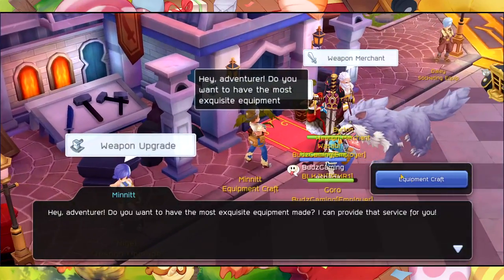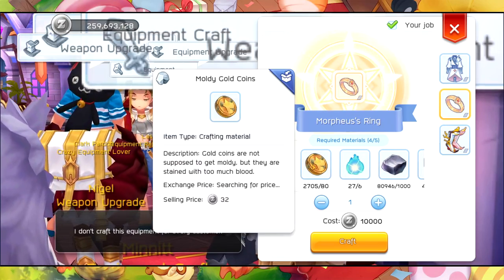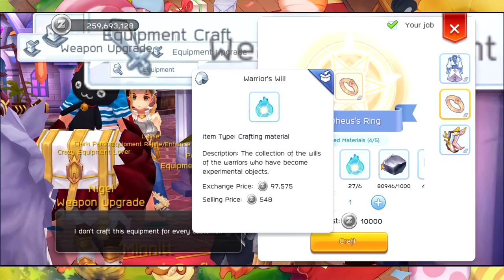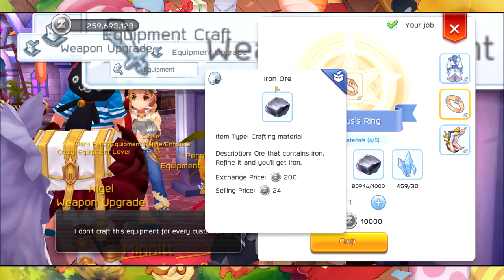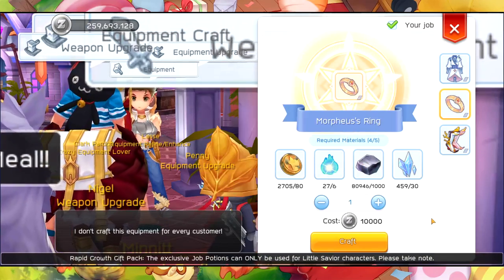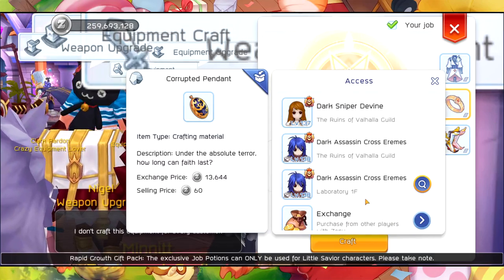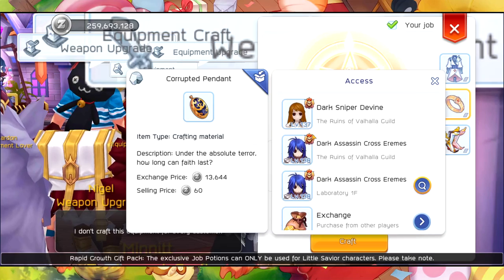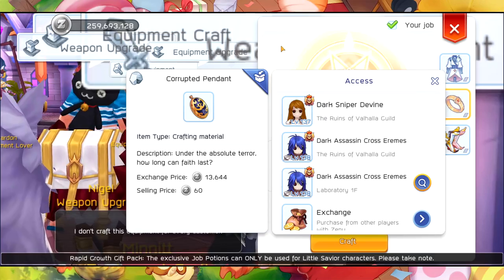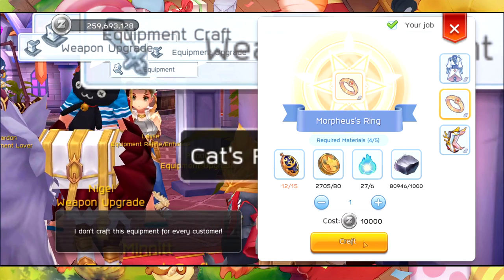Let's check it out — equipment craft. And there you go, Murpius Ring. So it needs 80 pieces of moldy gold coin, 6 pieces of warrior's wheel, iron ore, 30 pieces of Predacon. So this is going to need a lot of corrupted pendant, which we can get from the dark assassin, dark sniper, and divine 9. But it doesn't matter since we can easily craft this one.